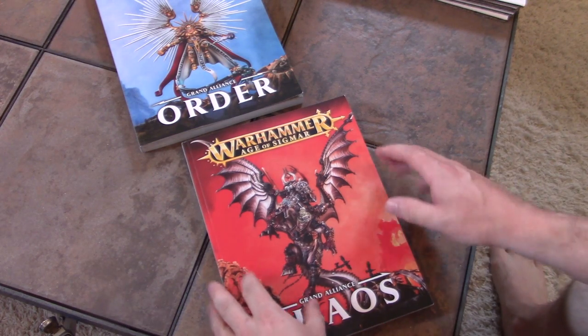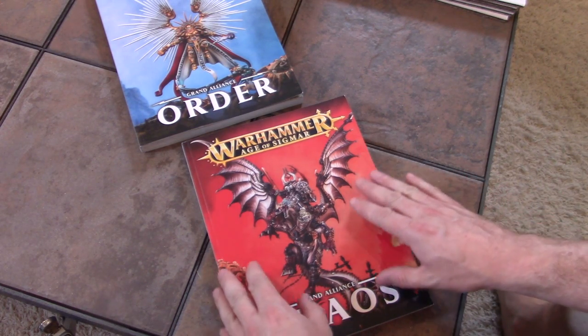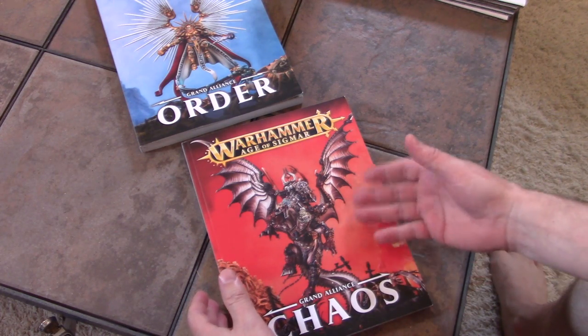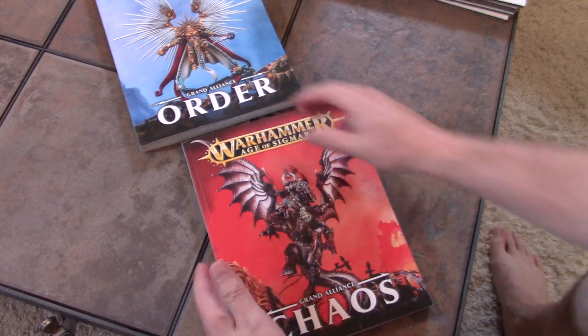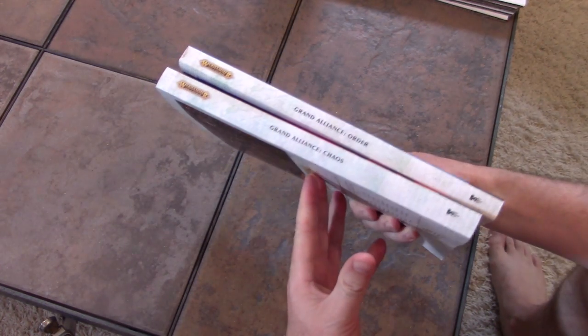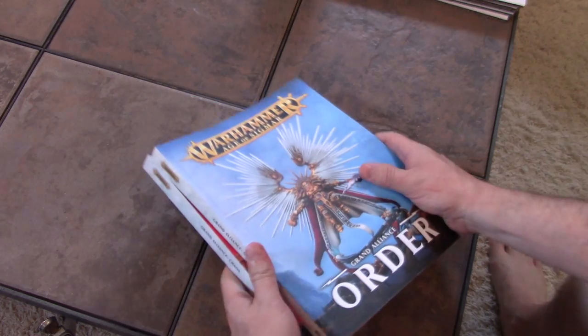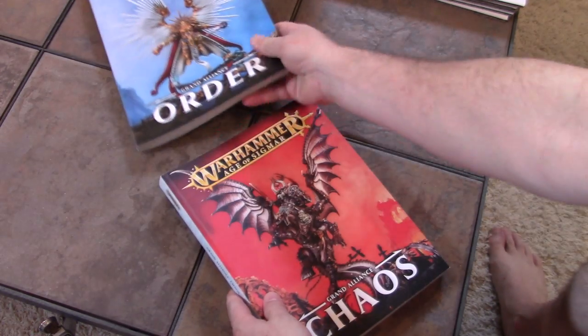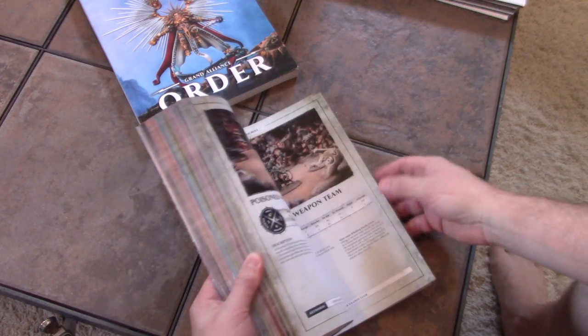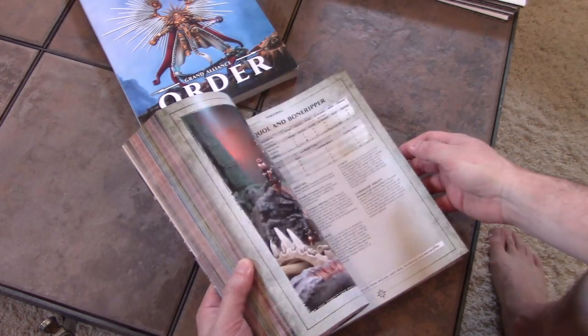Hey, Blue Table fans! Today we're going to take a look at the Age of Sigmar Grand Alliance Chaos book. This is one of the four Grand Alliance books — the largest two of which are Order and Chaos. Basically all the old figures from a lot of different ranges were put into this one book.